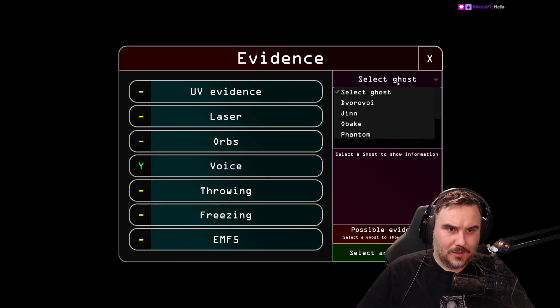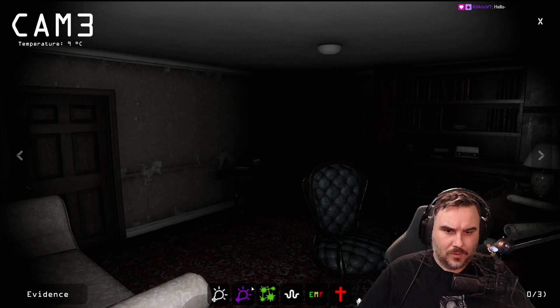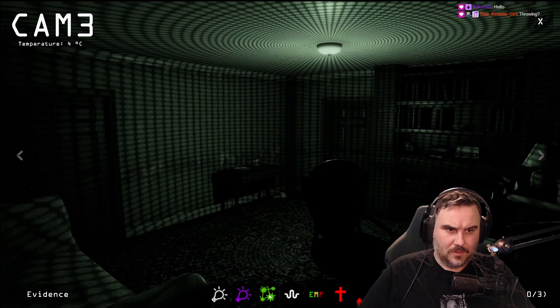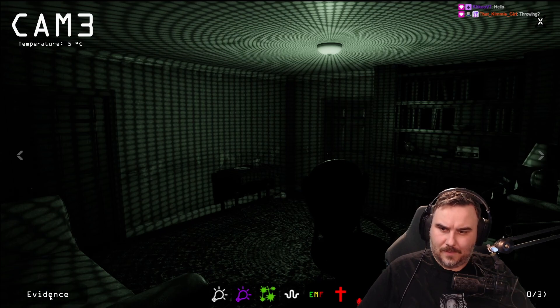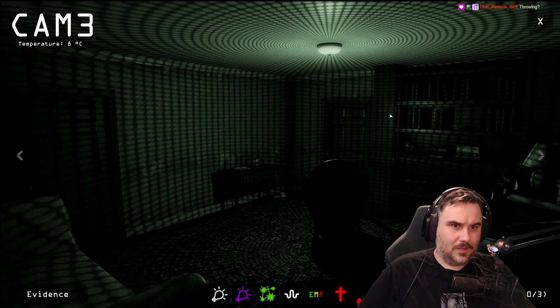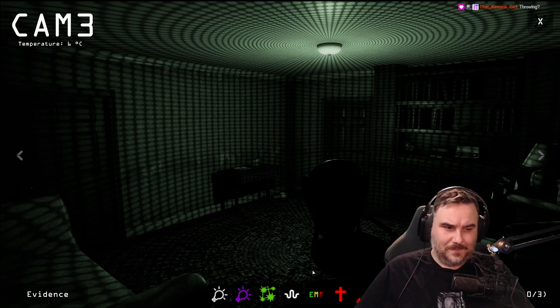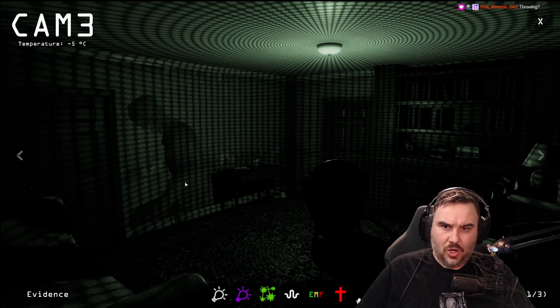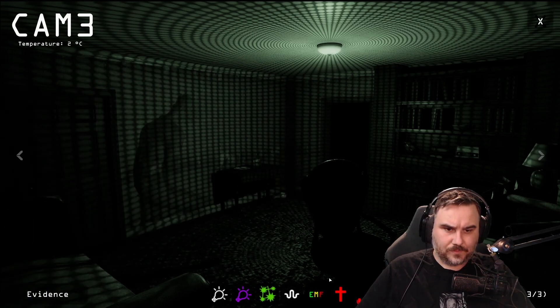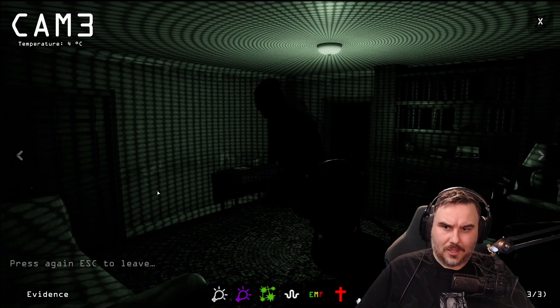Select a ghost to show information — it'll narrow it down. Hello? Are you here? Speak to me. What was that? Yeah, it threw something. Is that evidence? Throwing — yes, absolutely right. That's narrowed down the ghost. Oh, it's laughing. How do you take a picture? Oh, did it — is that dots? Yeah, that's dots. Okay, we got dots.